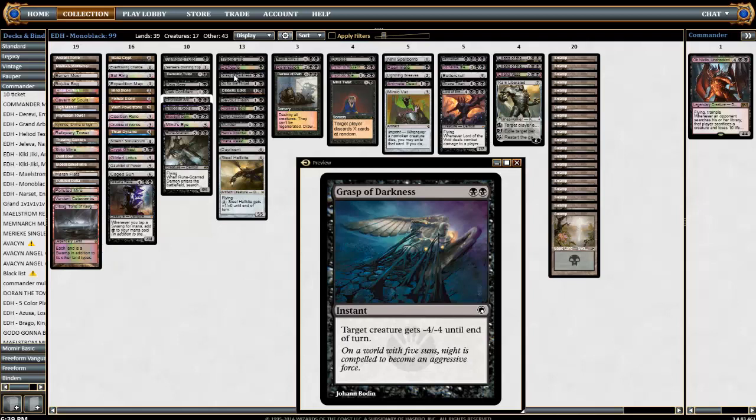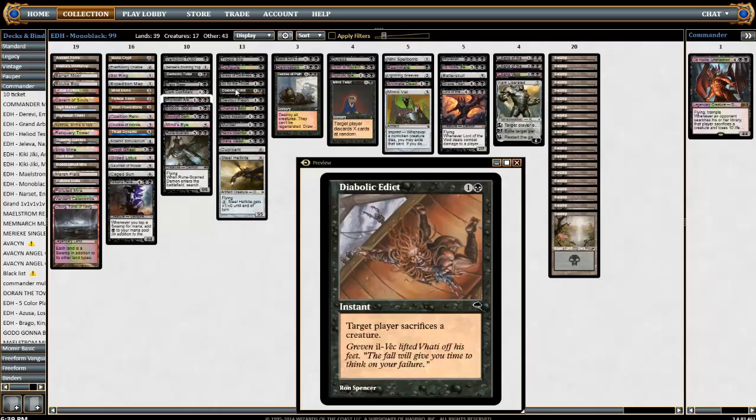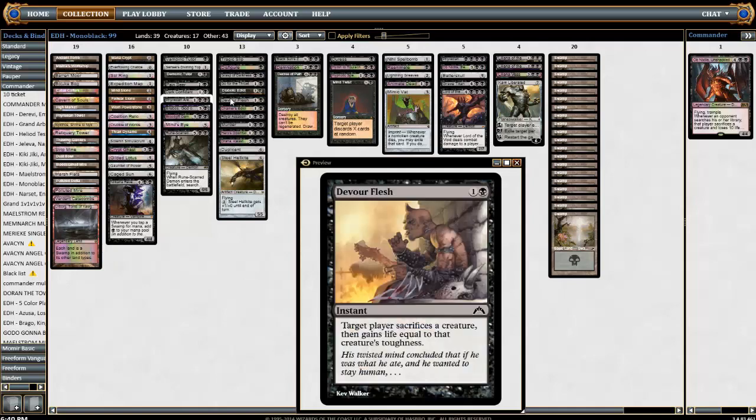Grasp of Darkness — minus four minus four — not a very conventional card. I put a lot of 1v1 consideration in this deck, but I've actually blown people out in four-player which is nice. Go for the Throat obviously becomes dead against artifact decks — it's funny because every time I've played against an artifact deck I've drawn this card in my opener. Diabolic Edict at instant speed makes them sacrifice a creature — pretty much a must-have against pro-black creatures like Geist of Saint Traft or Animar. Animar is a problem because he bashes through all your guys and gets out of control early. Devour Flesh makes them sacrifice a creature too — although it gives them life, the life usually doesn't matter, you just want to get rid of things.